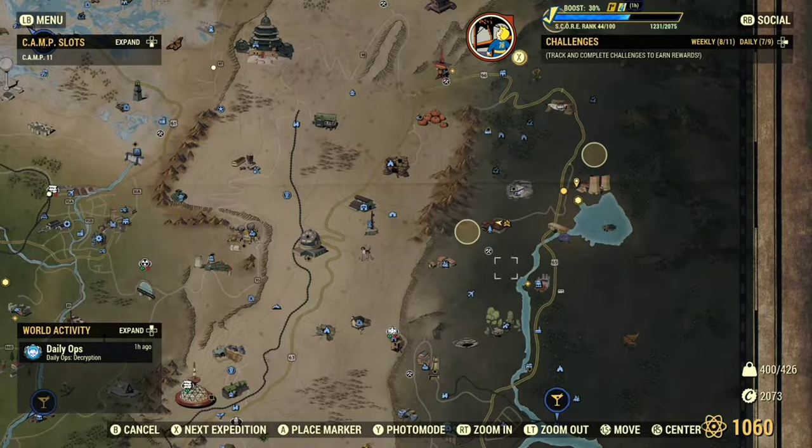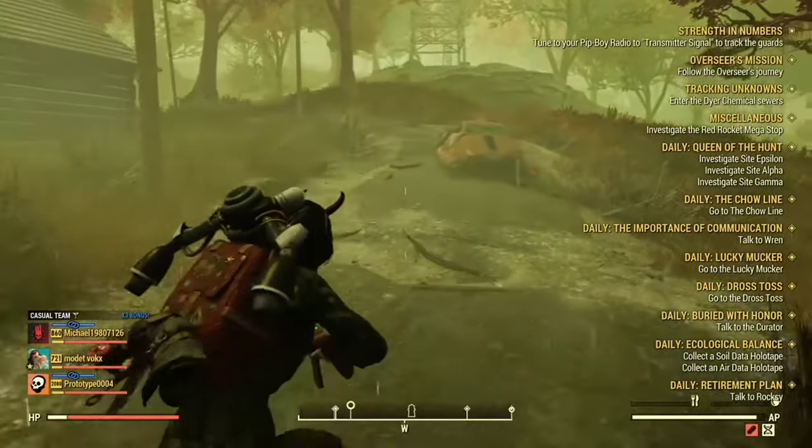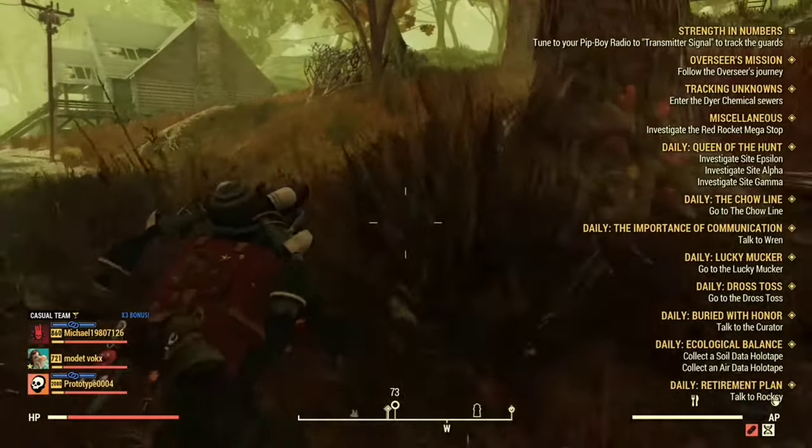The event you're going to look for is the Queen of the Hunt. It should be a daily event, so you get it each day. As you can see, it will appear as little circles on the map.